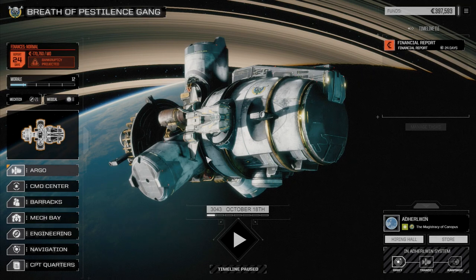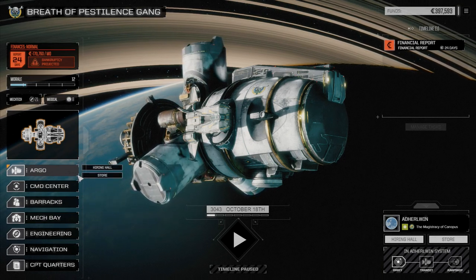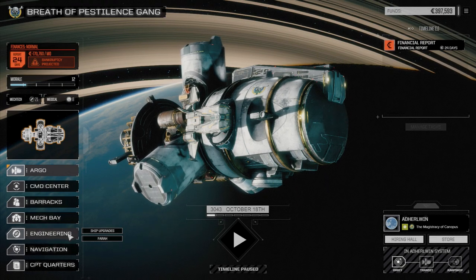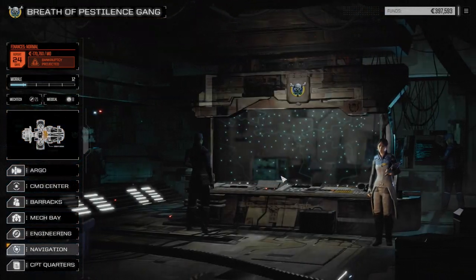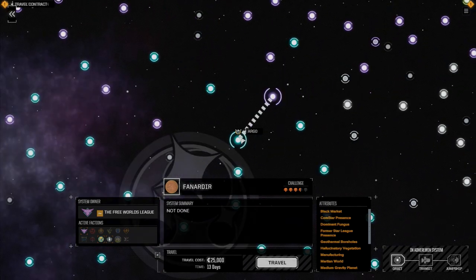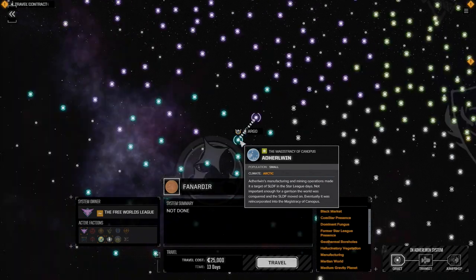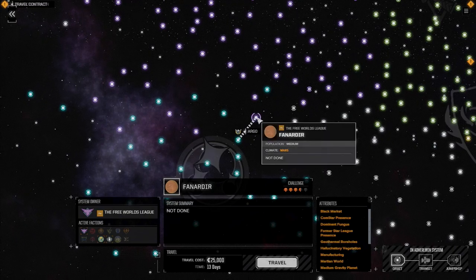Hey, what's up and welcome back to my Rogue Tech series. After the last episode we took on the pirates that had damaged our ship a few episodes back, destroyed them basically, and managed to flip Al Harwin here to Majesty of Canopus.